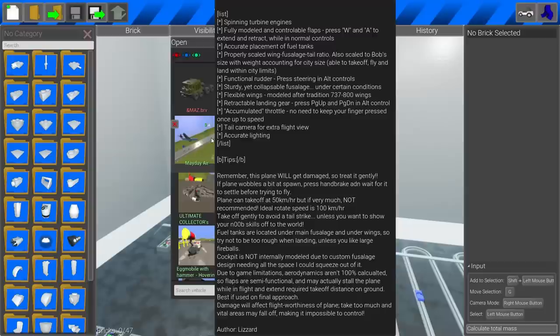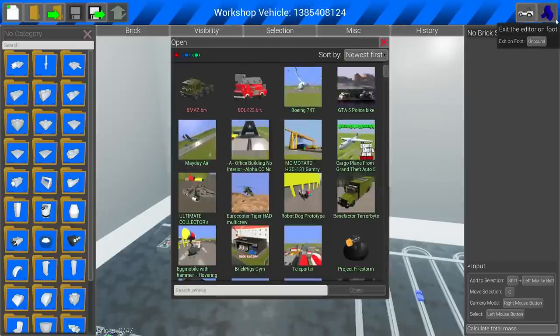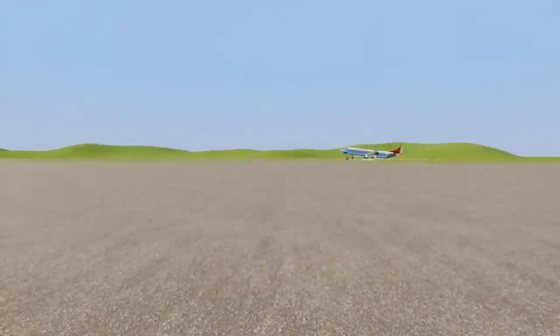This one has spinning turbine engines, it's fully modeled, it has flaps — it gives a whole checklist of how you need to spawn this thing, how it needs to take off and how it flies. It's got wing flex, it's just ridiculous. I think we should just jump right into it and try to at least get it off the ground.